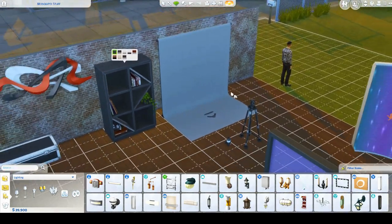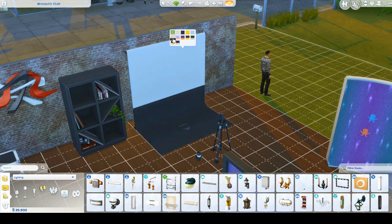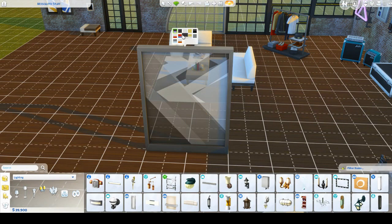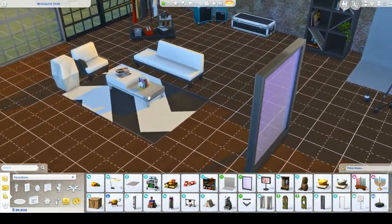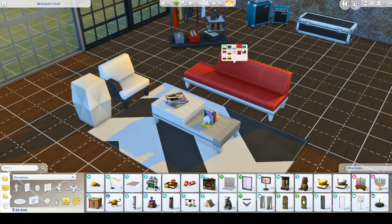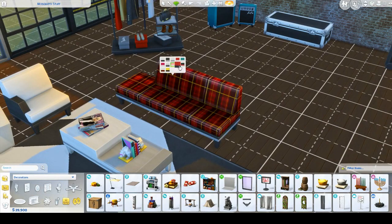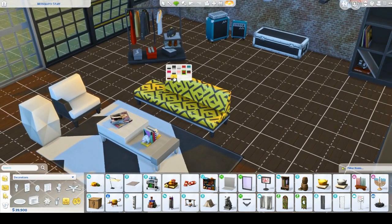Then there's the photography backdrop which you can actually change — it's not a ton of exciting backgrounds though. There's also a room divider — I don't understand the purpose of it; it's a little odd, but kind of interesting. Over here I love the living room stuff a lot. The couch comes in a bunch of different colors: pale pink, red, teal, hot pink, houndstooth. I love the pink houndstooth one — I will definitely be using this couch.